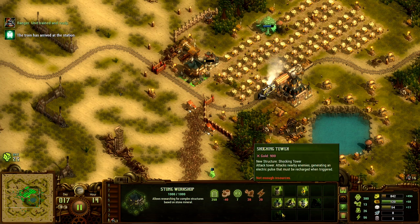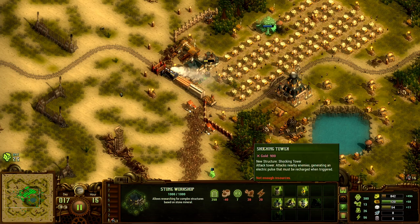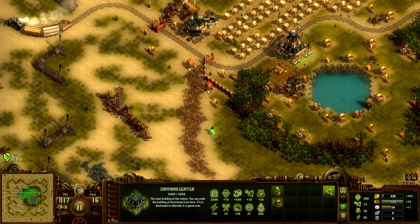I am going to get Shocking Towers researched for the next thing, which will make the attack trivial if we can have these in the right spots. I don't need iron to build these, which is nice.